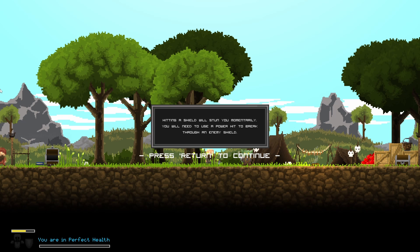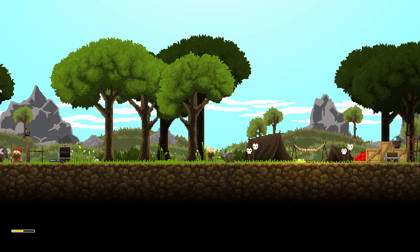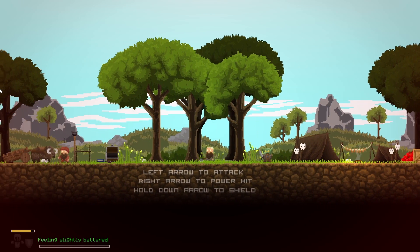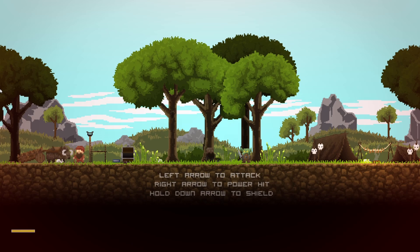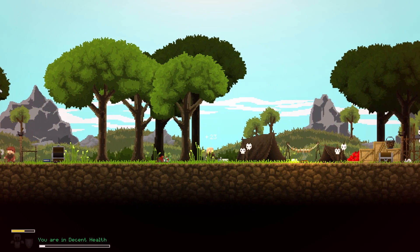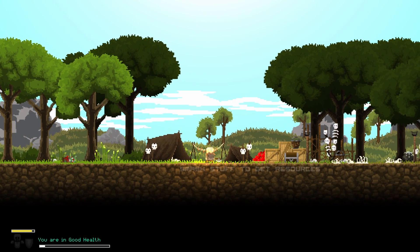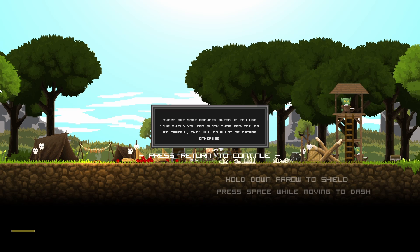You will need to use a power hit to break through the enemy's shield. I am in good health. There are archers ahead. If you use your shield, you can block their projectiles. Be careful — they will do a lot of damage otherwise.